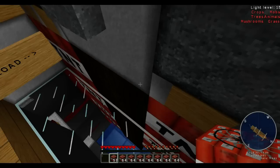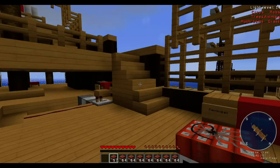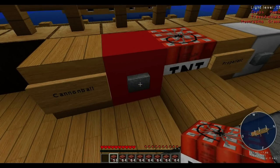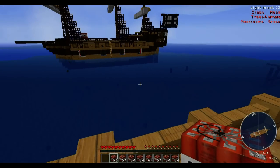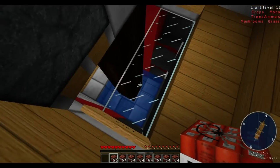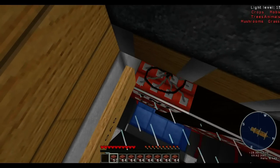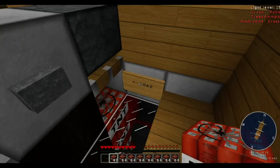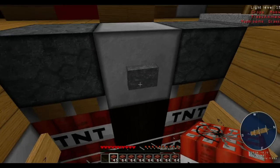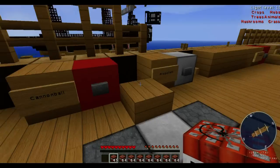We've got to load up these cannons, and then the button will load them in. Get some TNT in here. Mega's on it already — I wonder if he's got range. One button to start it up, next button to get the TNT going. No damage — too short. You can get about five in each one, you can only get five.